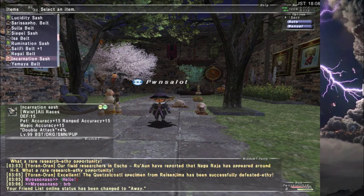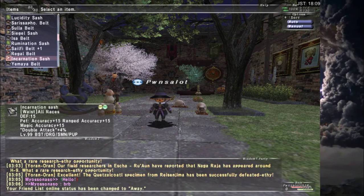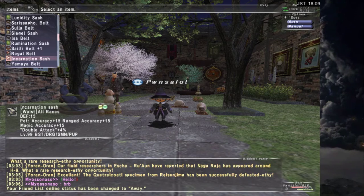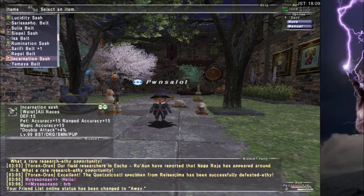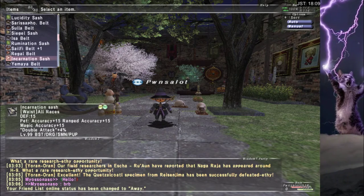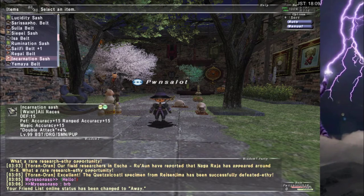Incarnation Sash. This is just like Beastmaster's Regal Belt, honestly — it has been since I got it. Before I was using Regal Belt on Summoner, I was using Incarnation Sash on Summoner. And I still use Incarnation Sash on Beastmaster and Puppet Master. Look at all the stats on this item, and then 15 enmity to back that up. Yes, very good item.